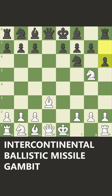h6 looks like it kicks the knight away, but now we have the brilliant move: knight captures f7, forking the queen and rook. So the king must take. But now we have the incredible move, bishop to g6 check.